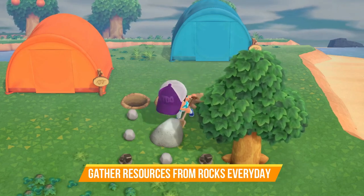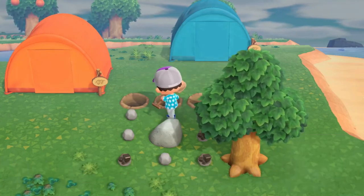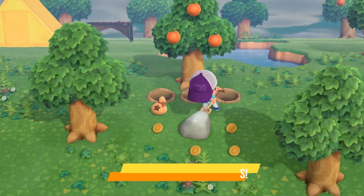Every day you should search for the rocks on your island. When you hit them you'll get different resources such as rocks, clay, and iron. However, there will be one rock every day that gives you nothing but bells, so be on the lookout for that rock every day for some easy bells.